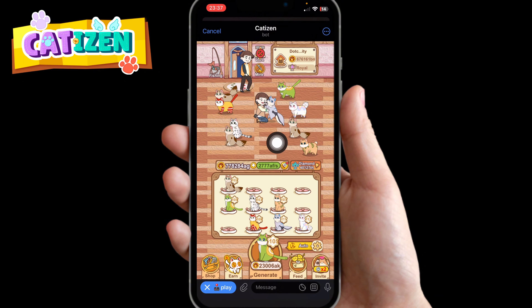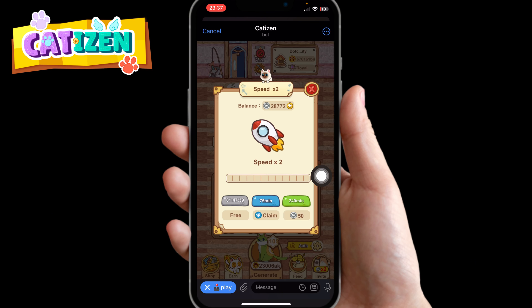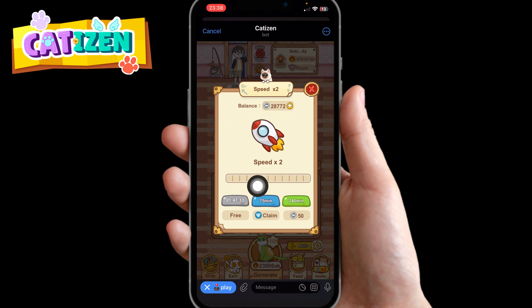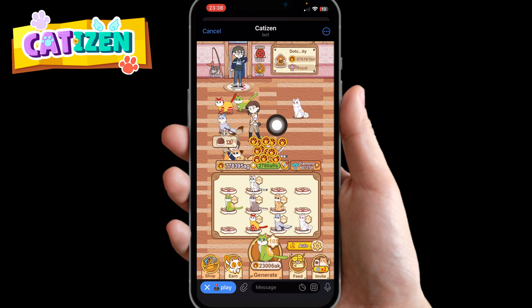If you want to level up very fast, focus on keeping your cards merged. Make sure you go to the shop and make purchases to get fish. Once you have fish, come here and click on the small rocket icon — it's going to tell you to spend 50 fish to get 240 minutes of 2x speed. Your cards will be leveling up at two times the normal speed. That's how to level up fast. I've already shown you how to connect your TON wallet.